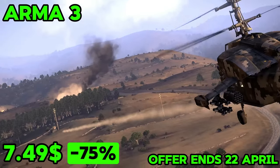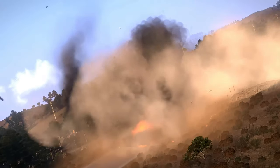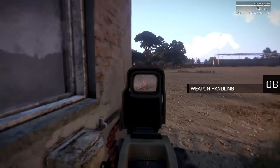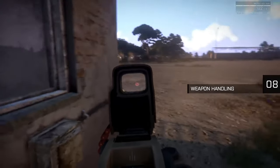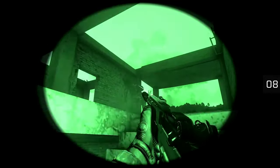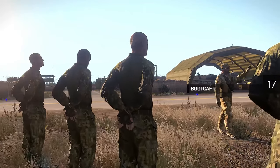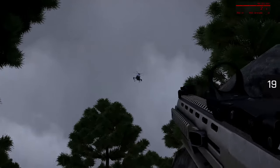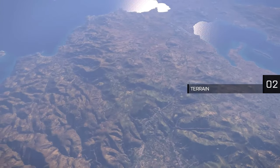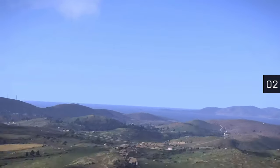Arma 3 is known for being super realistic and letting players do lots of different things in combat. It uses a physics engine to make things like shooting guns and driving vehicles act like they do in real life. You've got to deal with things like guns kicking when you shoot them, bullets dropping as they travel, and even the wind affecting your shots. Plus, there's a day-night cycle and changing weather that can make things harder to see and plan for. The game happens on two pretend islands called Altis and Stratus in the Aegean Sea, covering over 290 square kilometers together, with different landscapes like towns, forests, hills, and beaches.